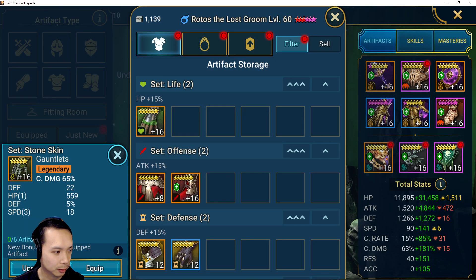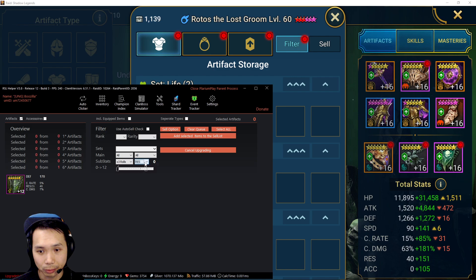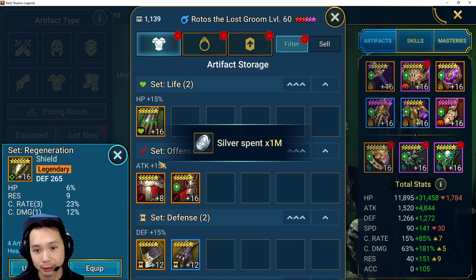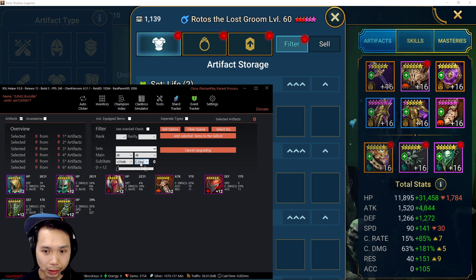Looking for triple accuracies — I do have triple accuracies in perception but can't roll them to quads. Resistance — nothing there. I have one triple in an epic piece. I do have a triple crit rate legendary piece — let's take a stab at that. We did not hit the quad. Look at this beast though — shield, triple crit rate, crit damage. Wrong set of course, but you could put it on something. Not sure it'll actually get used, to be honest. Crit damage — no legendary gear to roll to quad.